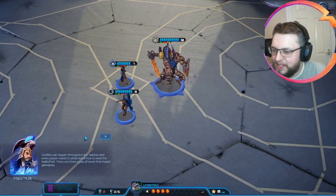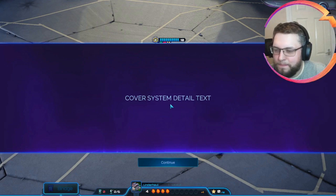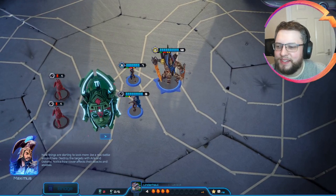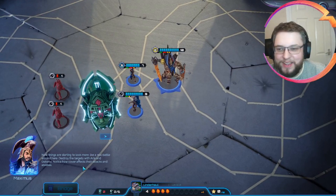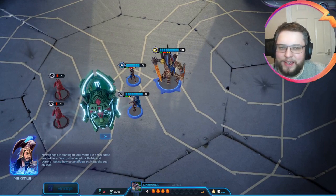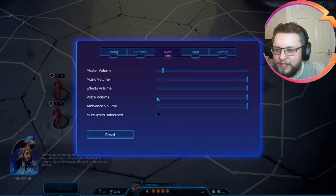Conflict can happen throughout the reaches and every player needs to understand how to read the battlefield. There are three types of cover that impact gameplay. Cover system detail text. Okay, I mean obviously that's fine. Now this is like our fifth time here with Maximus. Now things are starting to look more like a real battle around here. In fact, can I just change the voice line?